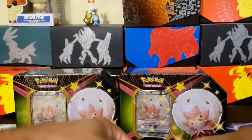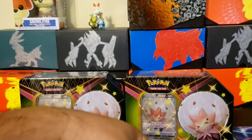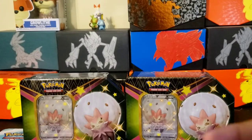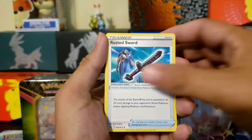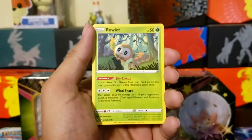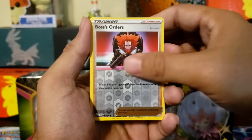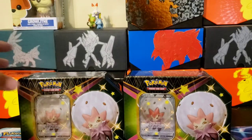All right, next pack. This pack does not want to open. There we go — code card for anybody. One, two, three, four. Please comment about the lighting if it's any better — I tried to adjust it. If it's looking better just let me know in the comments, or if I need to change it up. Nick it, Eevee, Boss's Orders reverse, and a Volcano. All right, that is the first tin!